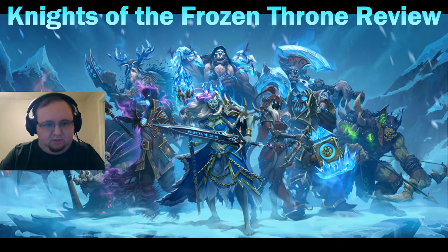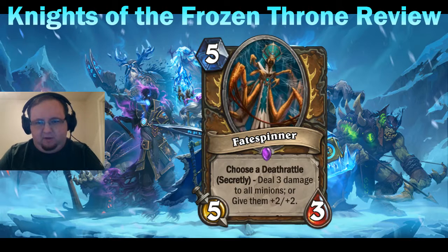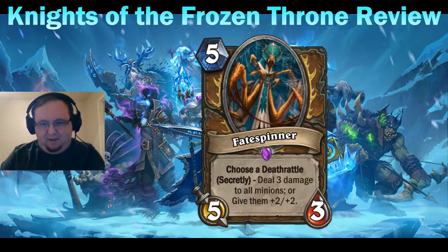This is my third review of cards. We're going to start with Fate Spinner — a five mana five-three Druid minion with a brand new mechanic: choose a deathrattle secretly. The two choices are deal three damage to all minions, or give them plus two plus two. These are very polarizing effects — one is AoE damage, one is an AoE buff, and we have not seen an AoE buff before.